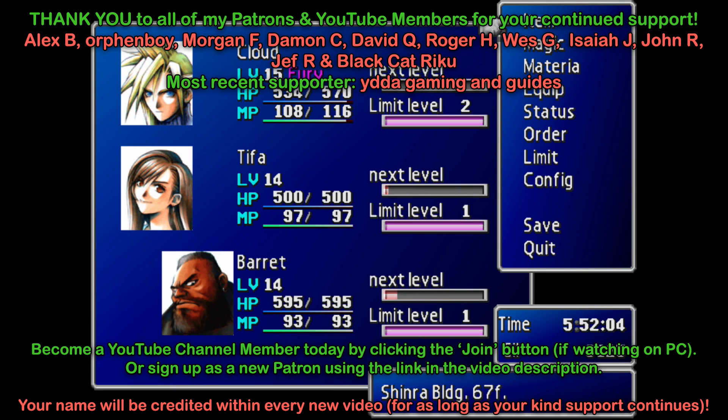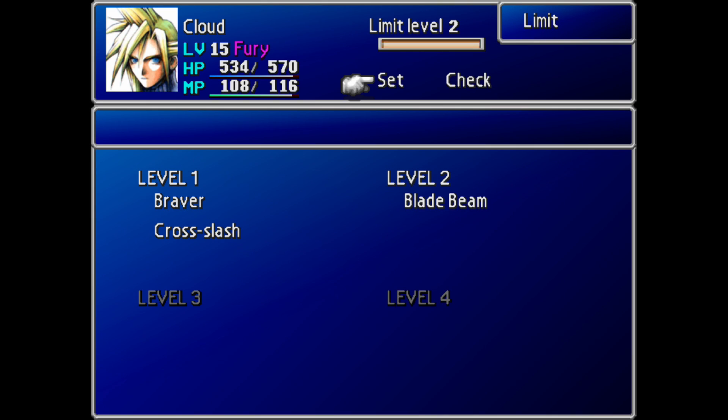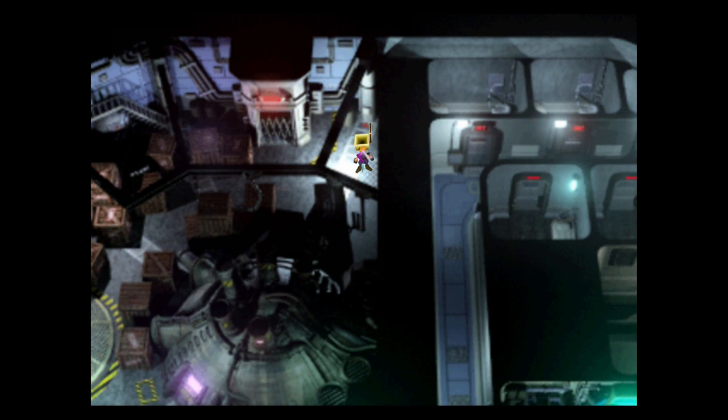Before we do that, I just want to show you what I've done to prep for this upcoming battle. My character levels are pretty average — level 15 for Cloud and 14 for the others, though not all three party members will be taking part. We'll make sure we've got limit breaks built up, especially for Cloud, because it's quite powerful to have his limit for the next boss battle. Especially if you've got Blade Beam, or even Klimhazard — though I think I've only got the first of his level 2s right now.